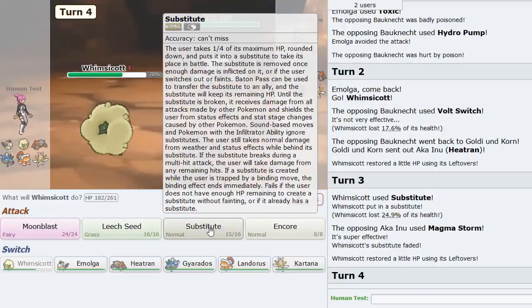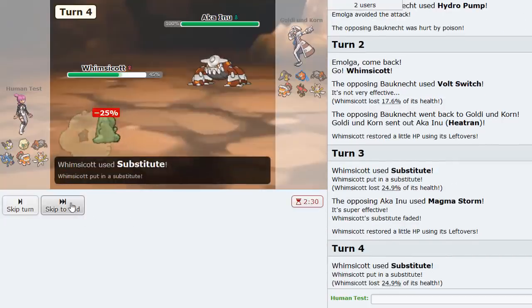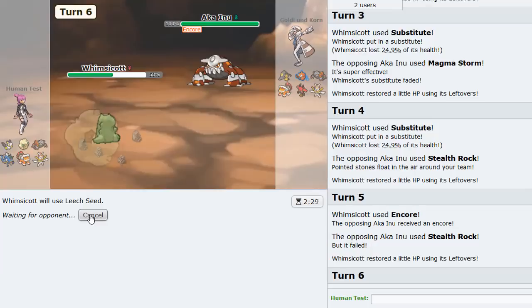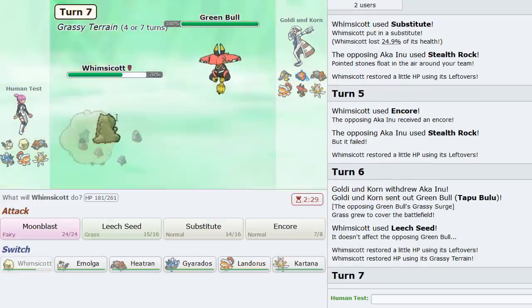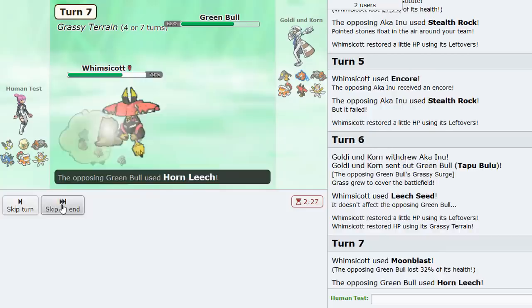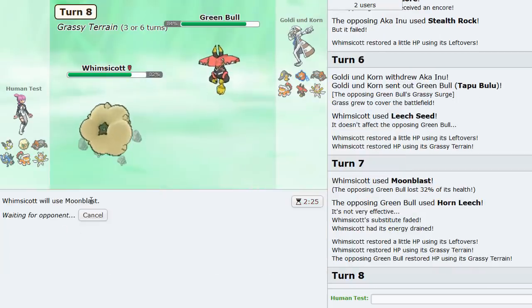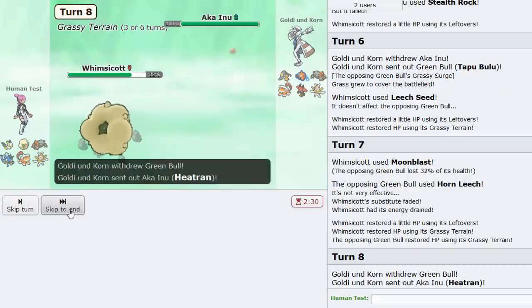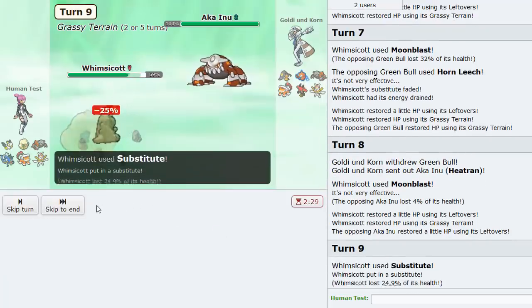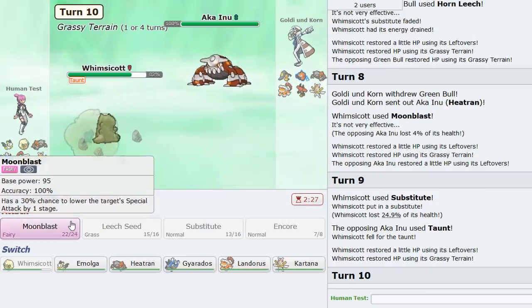Heatran comes in, I Sub versus the opponent. He Magma Storms and sets up rocks. I click Encore while clicking Leech Seed to get health back. He goes Bulu, which gives me some recovery as well. Moon Blast does 32% - not bad at all. Moon Blast again. He goes back to Heatran.